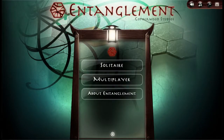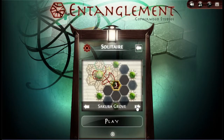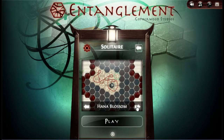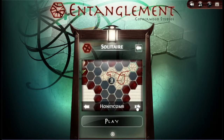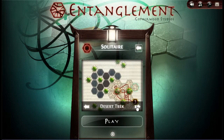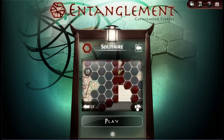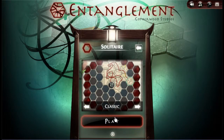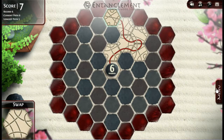All right, so this is Entanglement. I looked at this previously in its browser version, but it's out on Steam now. With Steam you get these different maps, and I have not tried any of these, but there are apparently quite a few — I had no idea. So we'll just go classic. Actually, let's start a new puzzle.